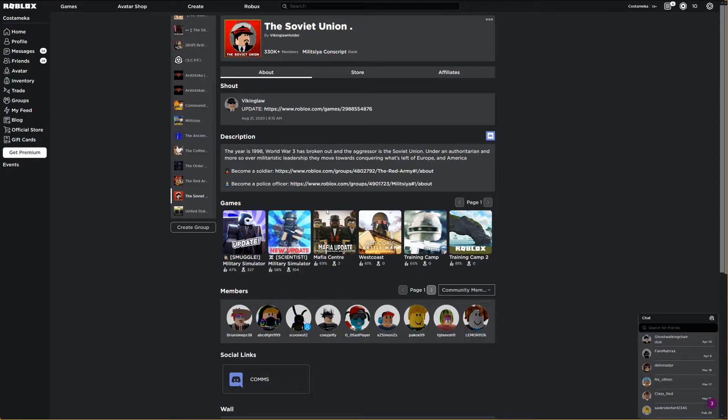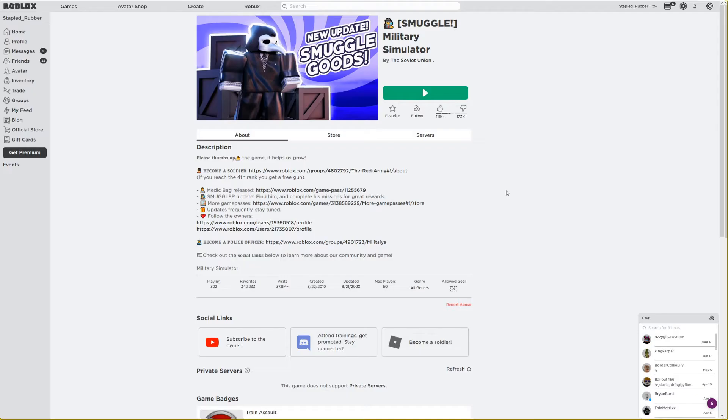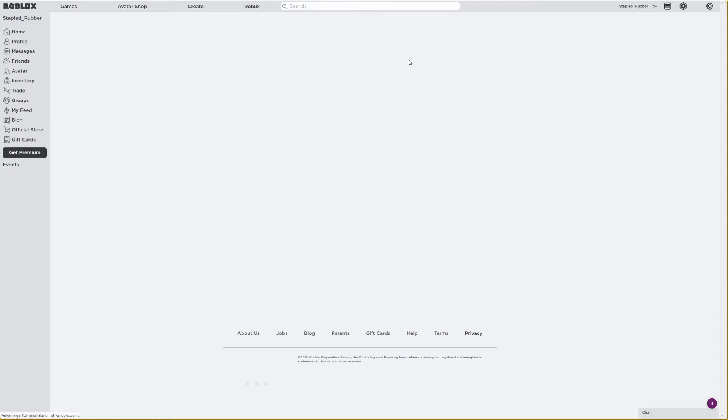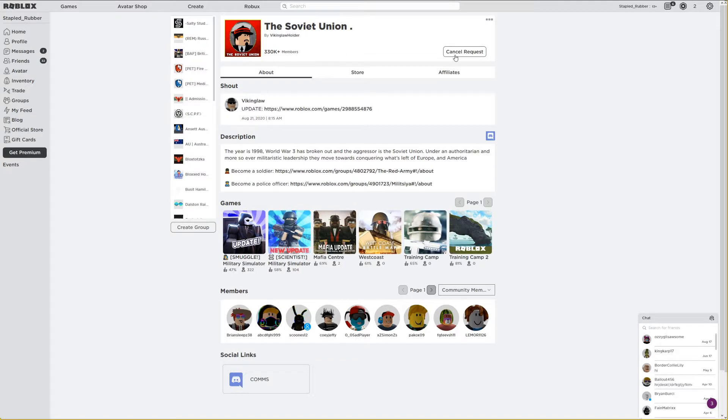Firstly, you'll want to make sure that you're in the Soviet Union group and the Red Army group. If you haven't, follow these steps. You'll want to press on the Soviet Union name next to the word 'by', then you want to click the join group button. Once it has been pressed, it'll say 'cancel request'.